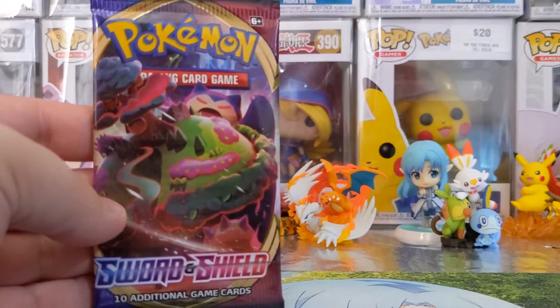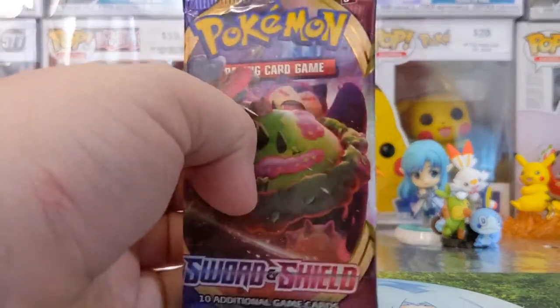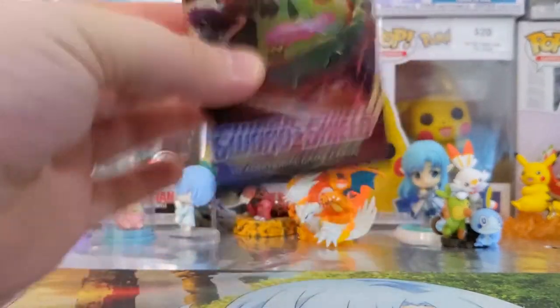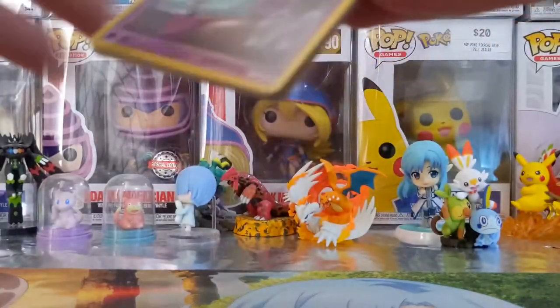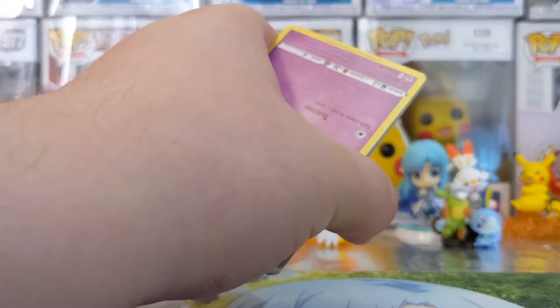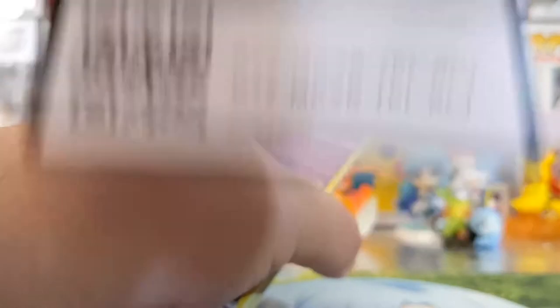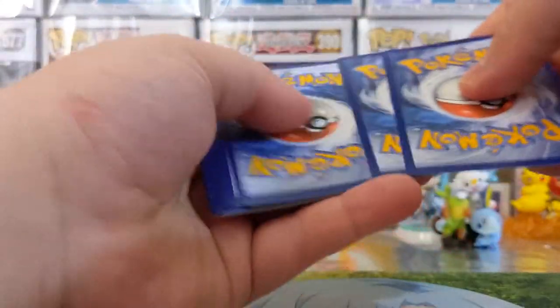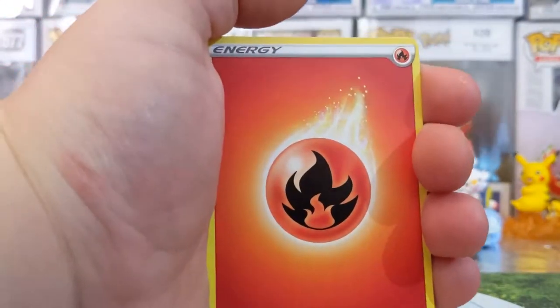Alright, first pack. Sword and Shield — bloody the Snorlax art. Look how beautiful that art is. At least give me something I don't have — that would be nice. How's everyone's day been? I hope everyone's day's been good. There's a code card. Hopefully I picked some good packs out, because these were just single blister packs, so hopefully I get lucky with this one.